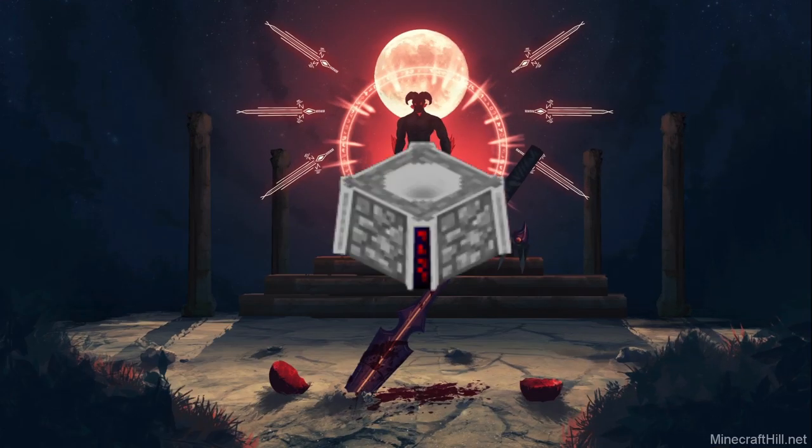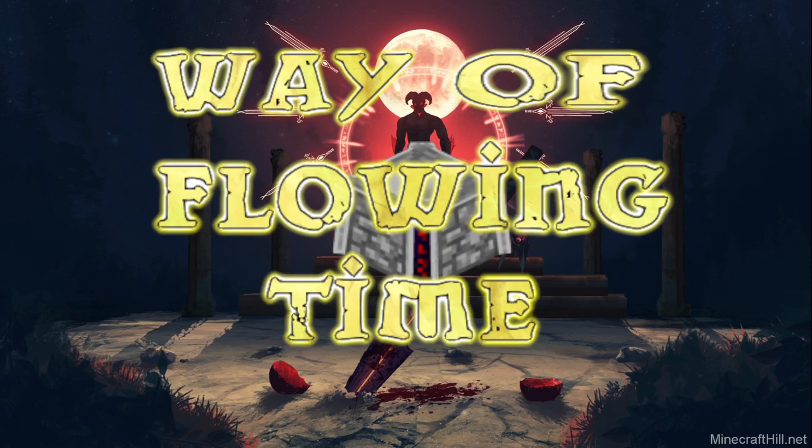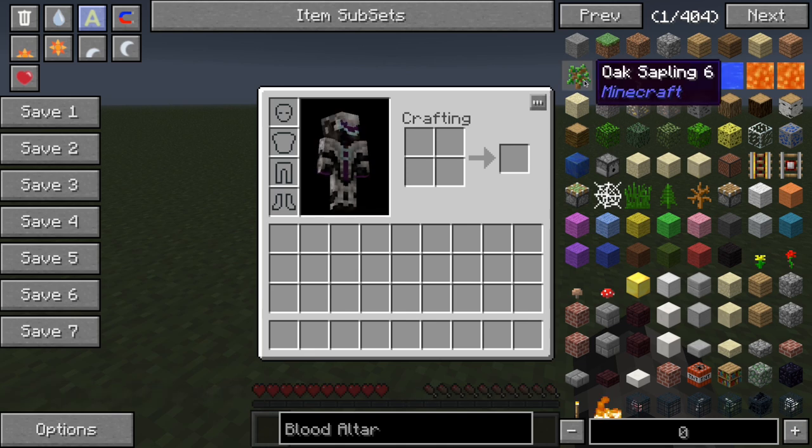Welcome to our block and amend session with the Blood Altar. Blood Altar comes from the mod Blood Magic by Way of Flowing Time. The recipe for the Blood Altar can, as always, be found in NEI.